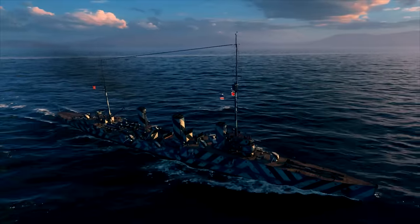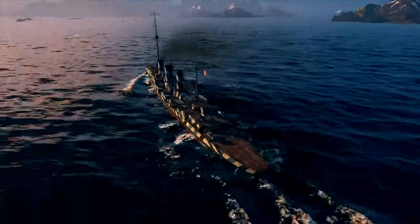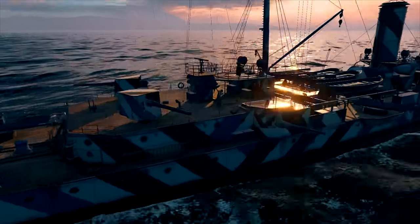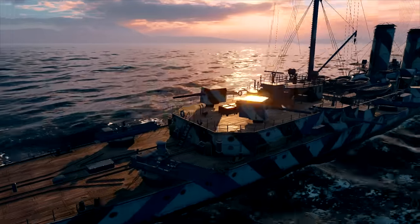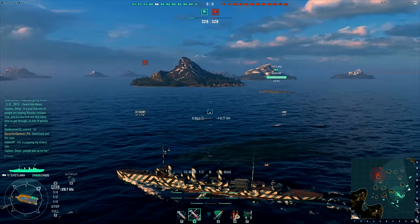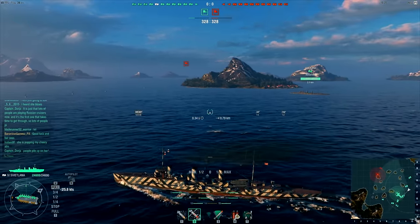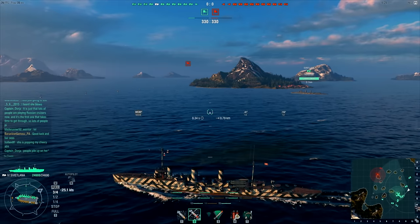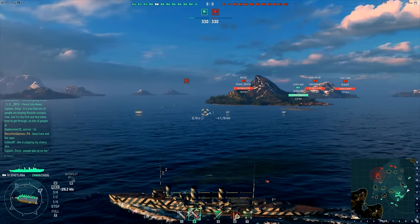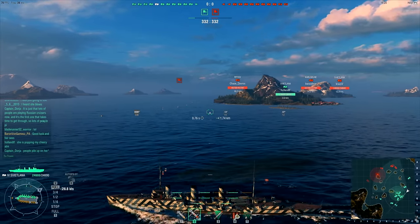Alright, so here's the Svitlana and we've got our camo on. You'll notice that there are six torpedoes aside and they're mostly in the aft and mid sections of the ship. Let's go ahead and put the HUD back on and look in the lower left. You'll notice something rather quickly — this has an absurd amount of guns. You've got about eight guns per side and our max firing range is 11.3 kilometers when fully upgraded.